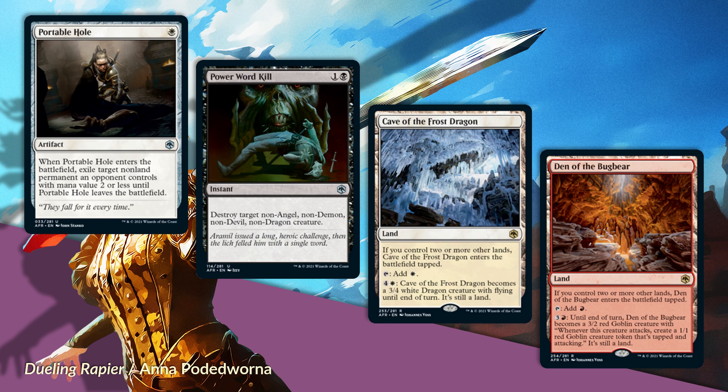The most likely use case for Den of the Bugbear is: you're playing an aggressive red deck, your opponent wraths the board, now you've got a clean board but you've got Den of the Bugbear on the battlefield. Next turn you activate it and start rebuilding your board. I think this card is probably totally fine—a kind of free spell you're sticking in your deck by virtue of it being a land.